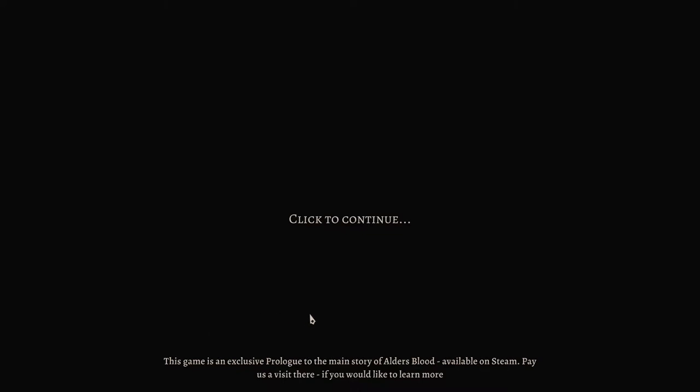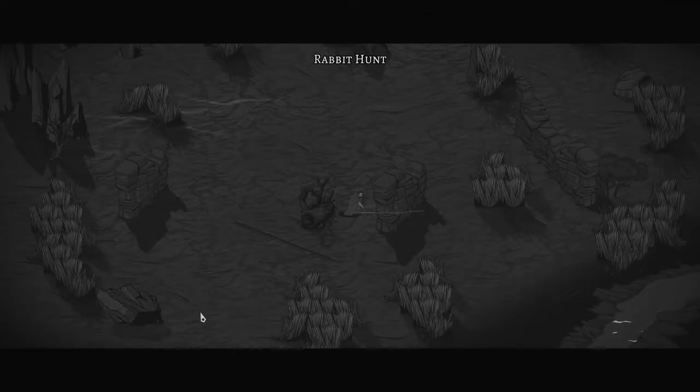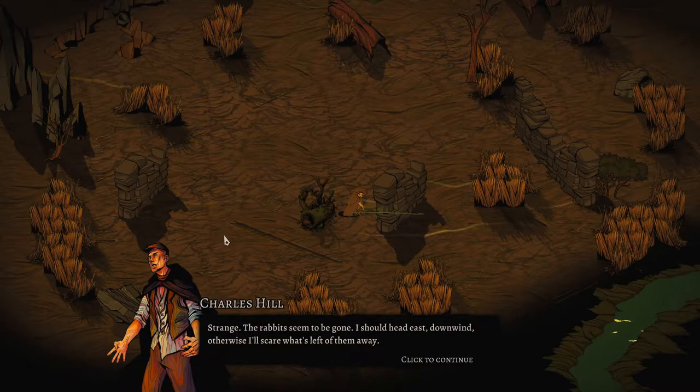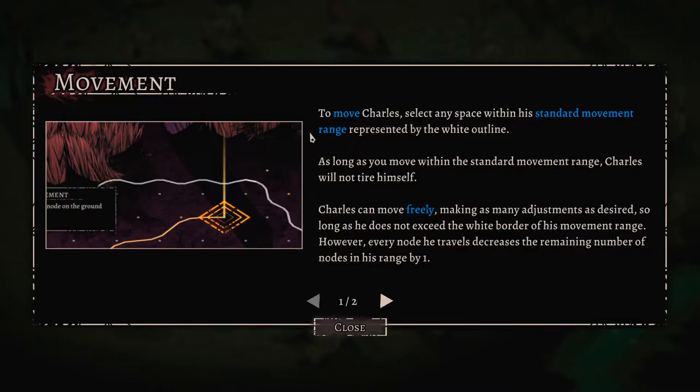They do have the sequel to this game available on Steam. Alright - rabbit hunt. The in-game text reads: 'Strange, the rabbits have begun to scatter east downwind, otherwise I'll scare what's left of them away.' To move Charles, select any space within his standard movement range, represented by the white outline.